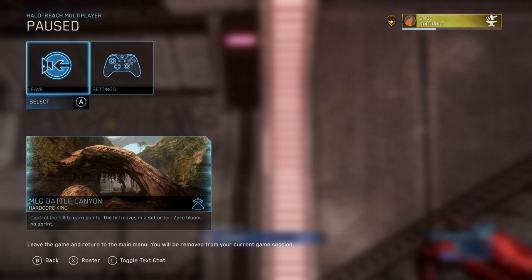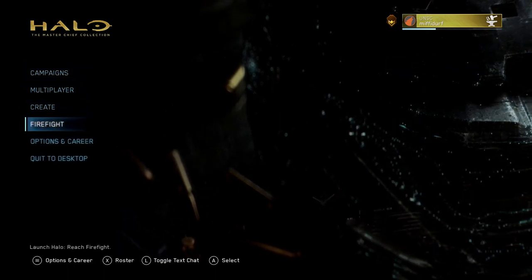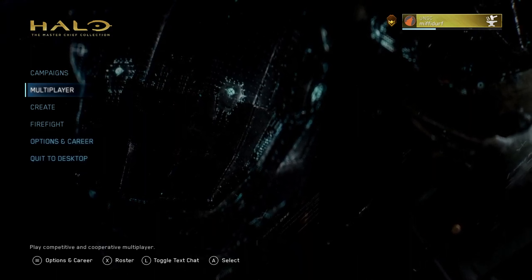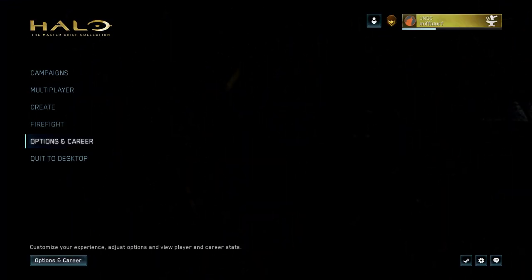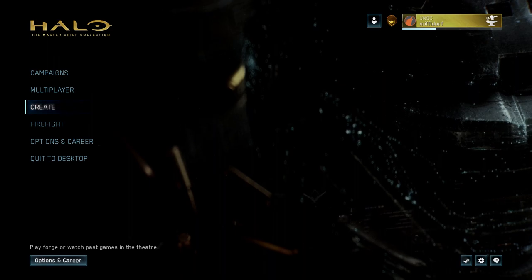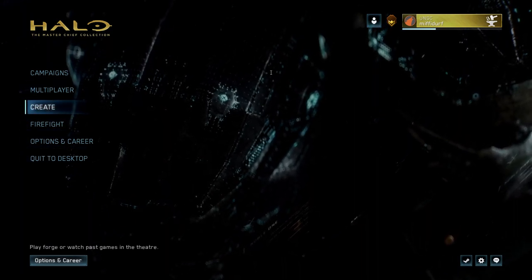Let's leave here. So forge mode works - I used the custom maps I made earlier just to prove they work, and I can launch them fine. That's forge mode done. On to custom games and how to download and use them. If you skipped straight to this section, ignore the 'Create' option in the menu - that's just for forge mode. All you want to do for custom games is the following.